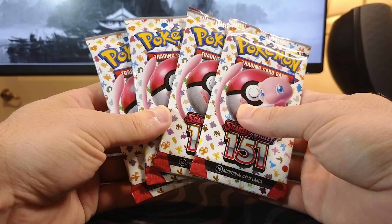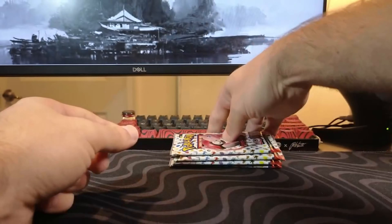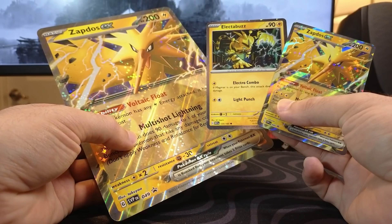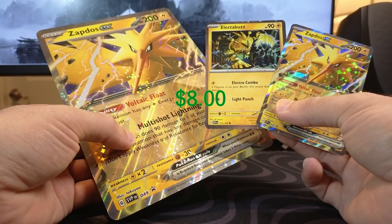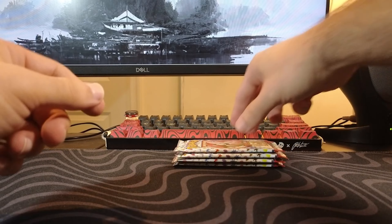We have these four loose packs. But before we get into that, here are some of the different promo cards: the Black Star Zapdos, the Holographic Collector Buzz, and the Oversized Zapdos EX cards.